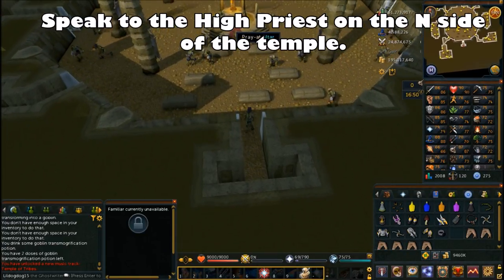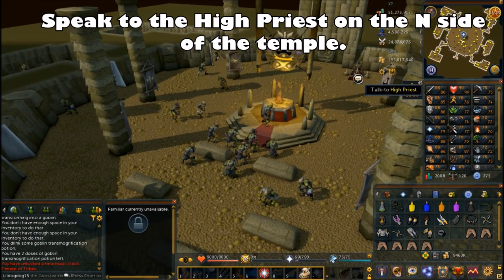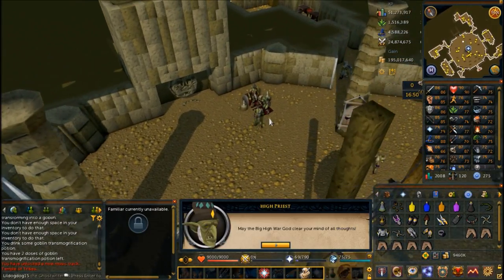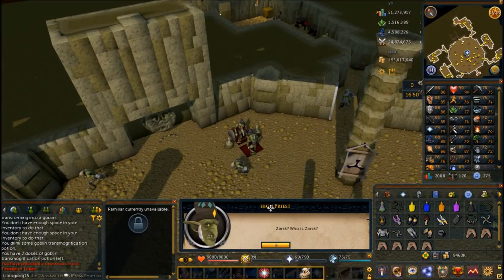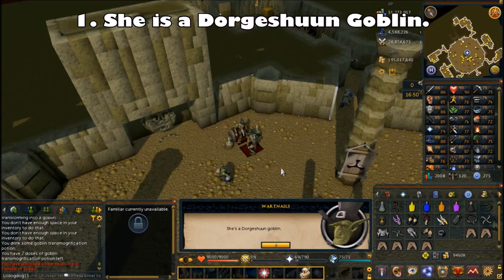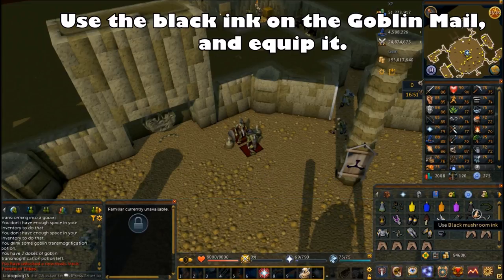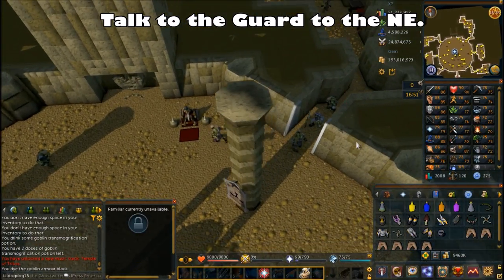Start by going to the north side of the temple and speaking to the high priest. When you talk to him, choose the second chat option: where is Zanuck? He's going to tell you she was arrested because she disagreed about the gods. So use that black mushroom ink on the goblin mail and put on the black goblin mail. Then talk to the guard to the northeast — he'll allow you to pass into their section.